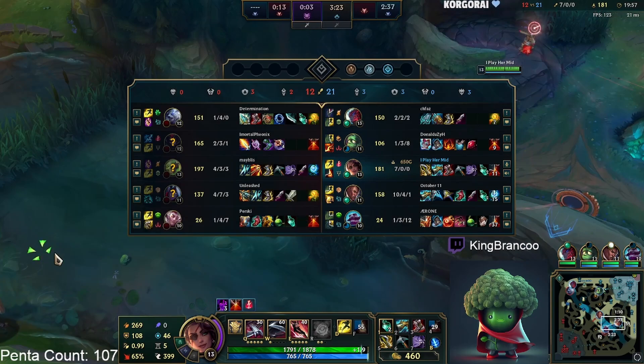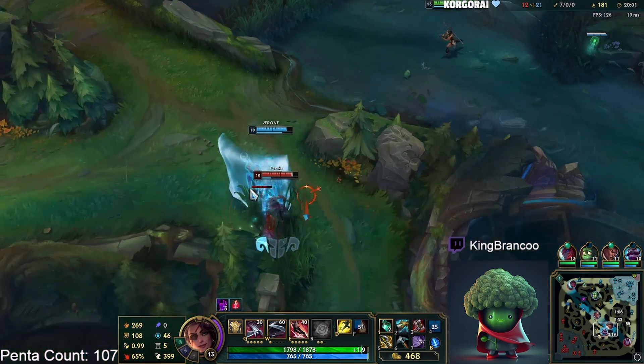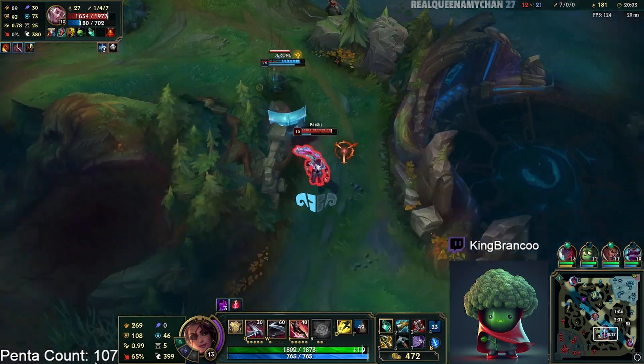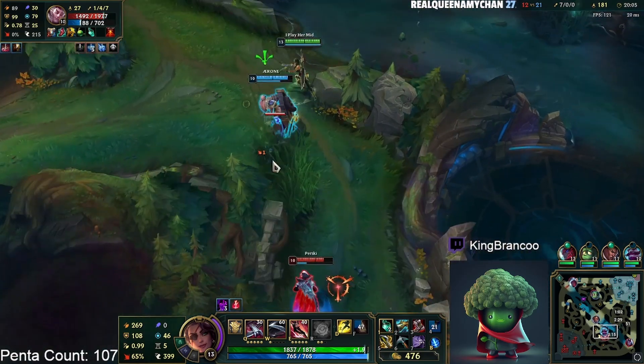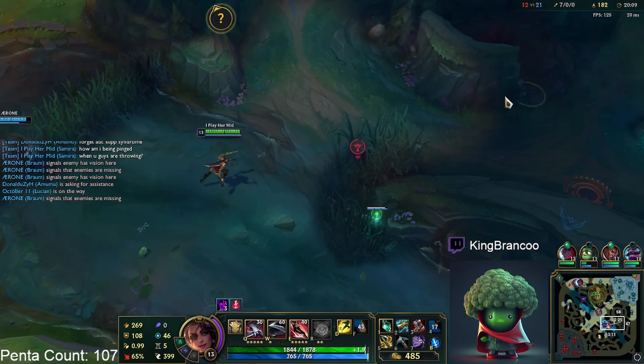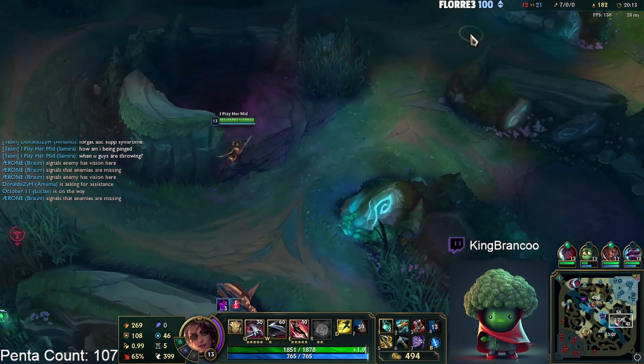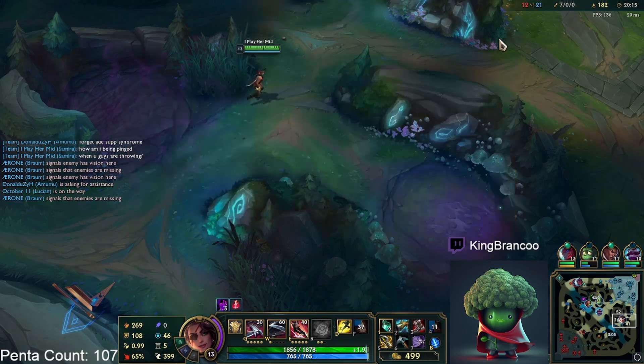I really like going Sweeper. You don't really need Oracle Lens — it's either Sweeper or regular Stealth Ward, those feel the best. Sweeper is nice because you're playing kind of like an assassin for the most part. I'll just pick up this bot lane wave.